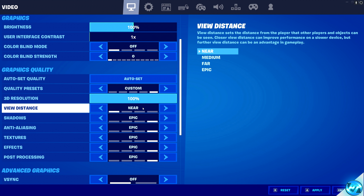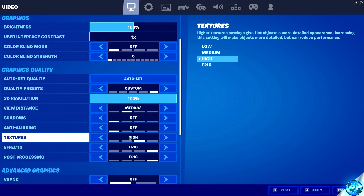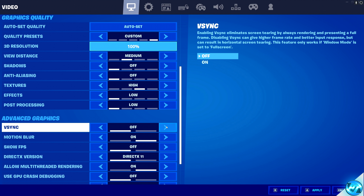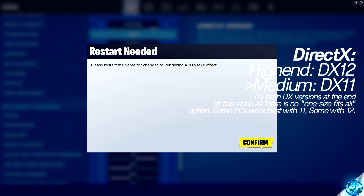Scroll down to view distance — set this to near, or medium for higher-end PCs. Shadows should be switched to off for best performance; if you wish to keep them, go with medium at the highest. Anti-aliasing is recommended off. Textures are recommended at high unless you're on a complete potato PC. Effects should be set to low, post-processing to low. V-Sync should be turned off unless you're using FreeSync or G-Sync. Motion blur is also recommended off. Show FPS should be switched on. For those running on medium-end or older gaming PCs, go with DirectX 11. For relatively new, higher-end gaming PCs, DirectX 12 is recommended for the best performance.